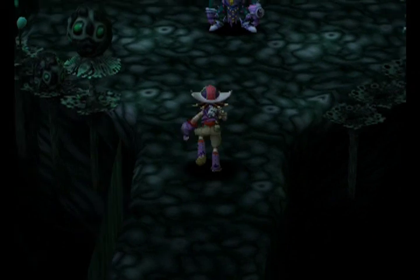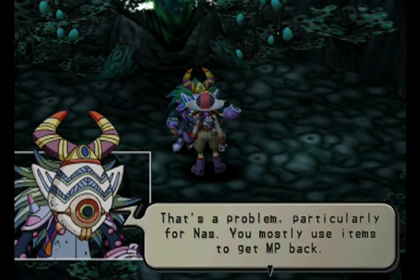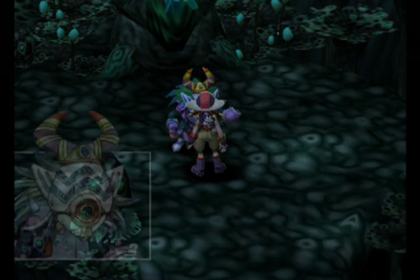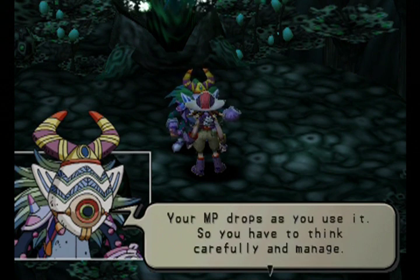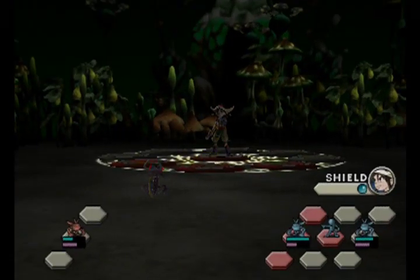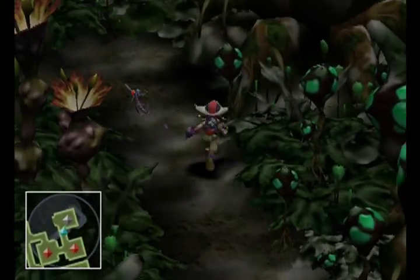Do we have our boss yet? We do! An NPC explains that you mostly use items to get mana points back, or you can recover mana points by spinning the formation and letting the beast rest in back. Thinking of battle methods and formations is really fun — you have to think carefully and manage. We get the keyspore and continue to the next area. Victory is ours — we'll go ahead and get some more experience. No level up this time, that's fine.